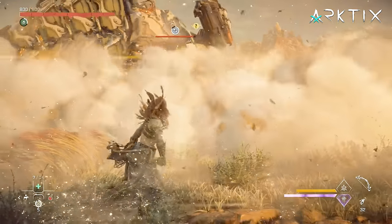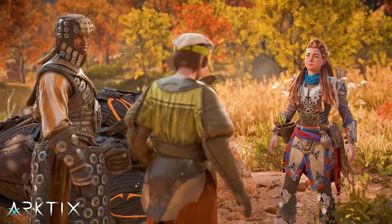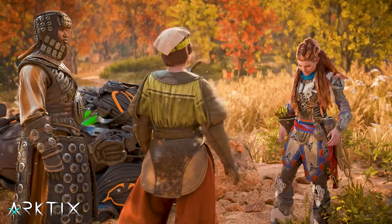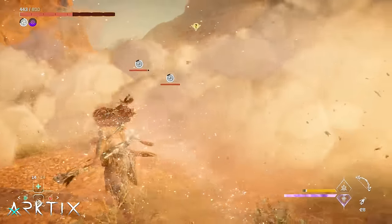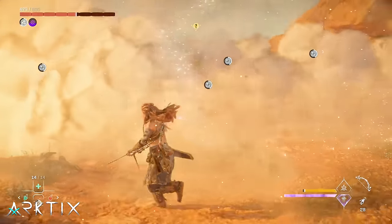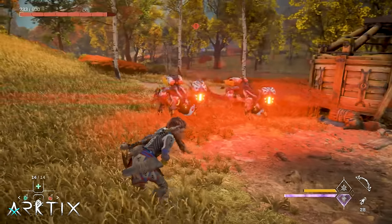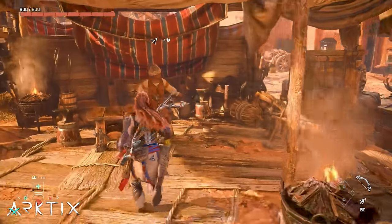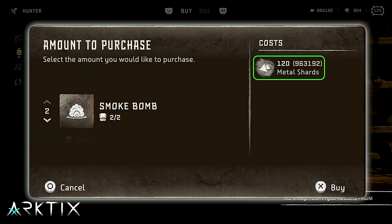Smoke bombs are a brand new tool and they're really useful. You'll unlock these after helping a couple of Vassaram near the Dawn Relic ruin, and they're excellent for regaining control of a chaotic fight. Popping smoke instantly puts all enemies around you into the confused state, making them lose track of you so you can get to safety and regain stealth. They're a bit expensive at the start of the game, so use them as a panic button at first — but if you need more, just buy them from Hunter's merchants for 60 shards.